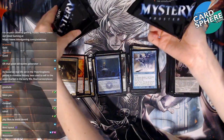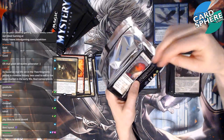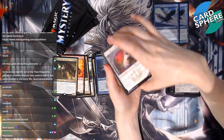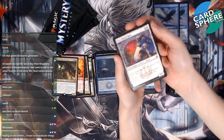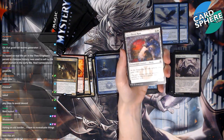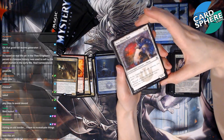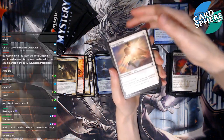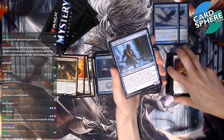I have this one and then three more — we're getting down to it. We're gonna get the mana crypt, it's gonna happen! I'm talking so much my throat is getting really dry. Okay, here we go. We have a Nyx-Fleece Ram, a Glaring Aegis, an Augur of Bolas, a Laboratory Brute.